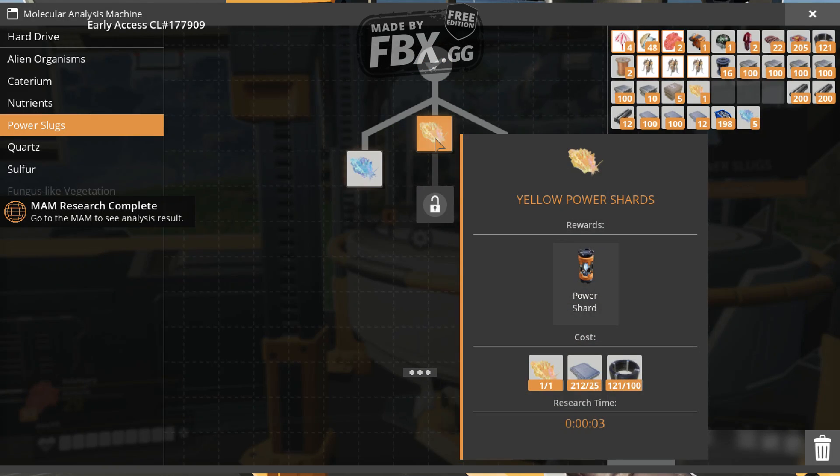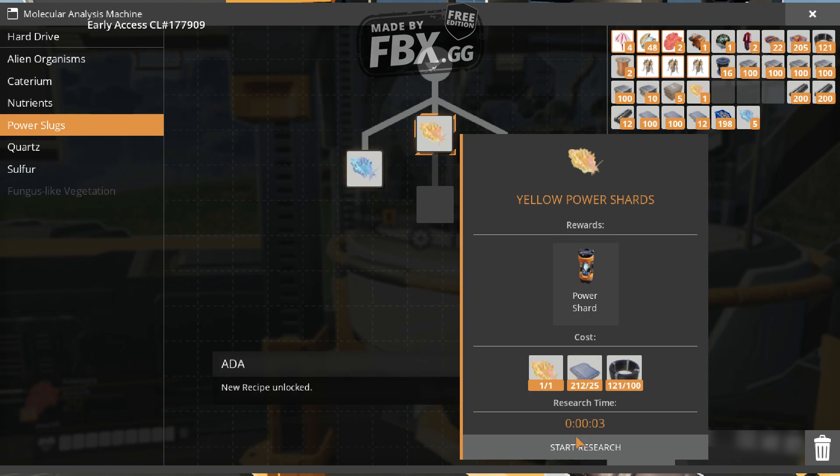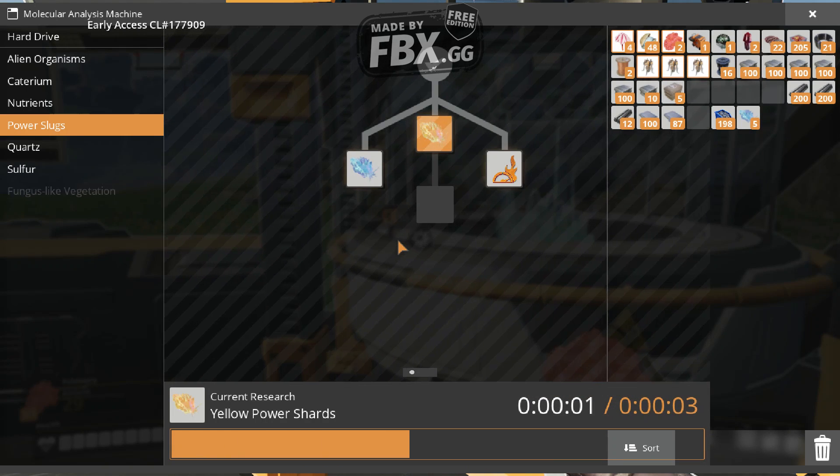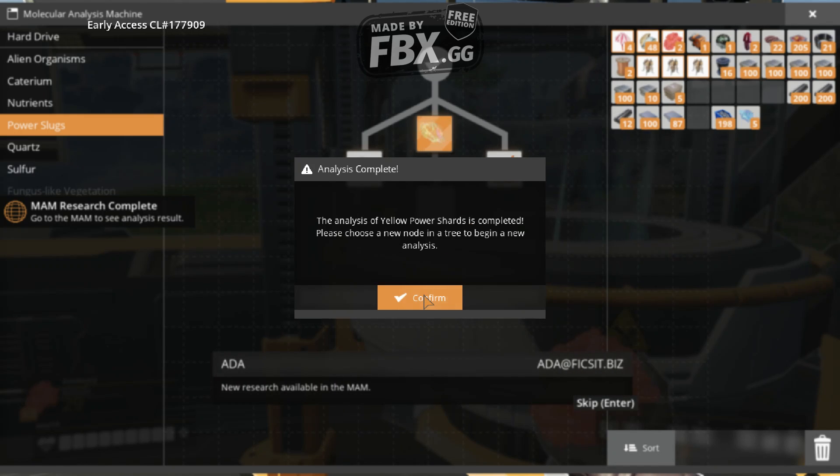Yay! New recipe unlocked. Yay! I'm a genius! New research available in the MAM.